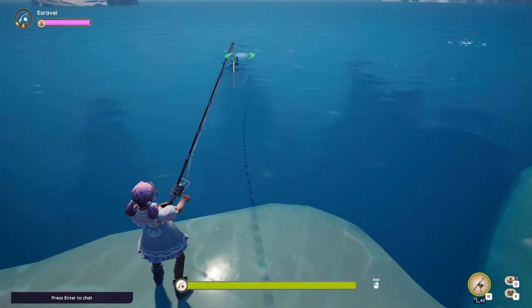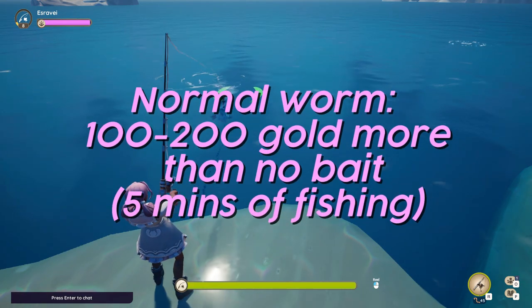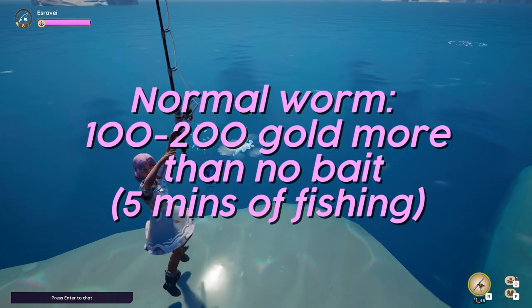Now that the no bait and normal worm locations are done, you can see that using a worm yields about 100 to 200 gold more than using no bait for every 5 minutes.